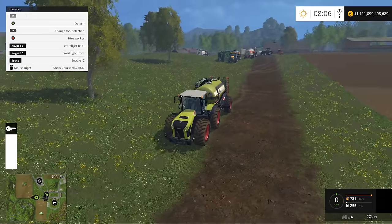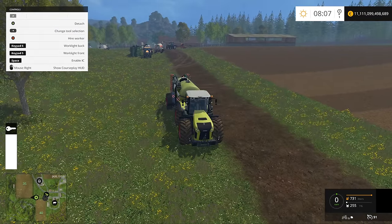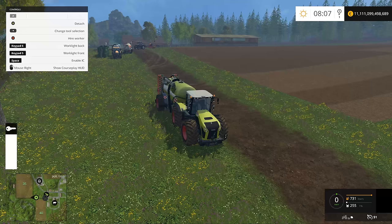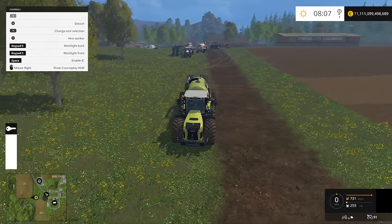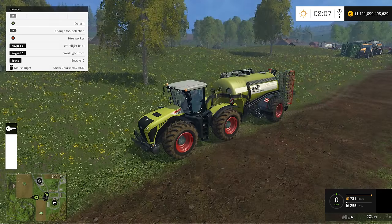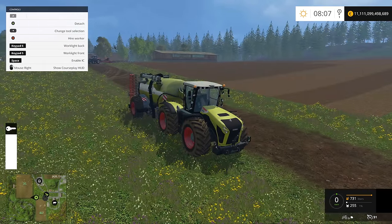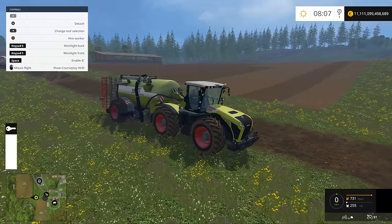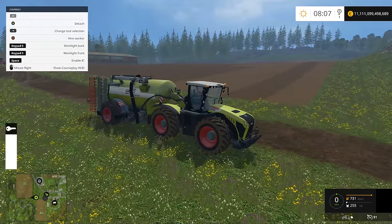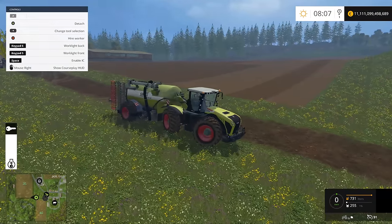Let's start with the basics: by fertilizing your fields you get around 50 to 70 percent increase in yield, so it is very highly recommended. Fertilizing with liquid manure is free after you set up your feeding process. The price of this particular mod is 100 euros, which is not very realistic. They fixed it with the new patch — version 1.5 — where it should cost around 30,000 euros.